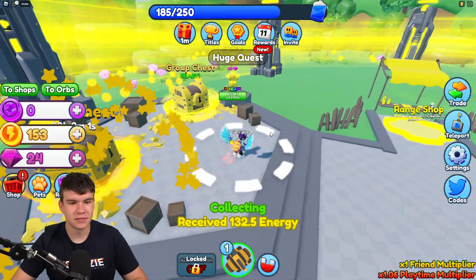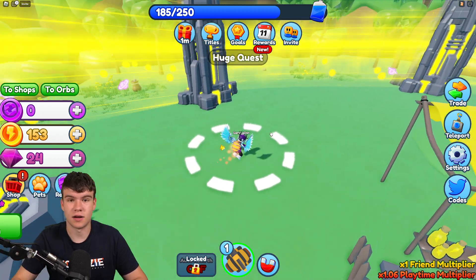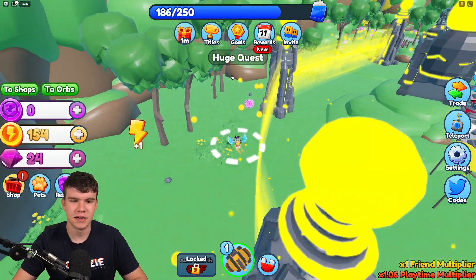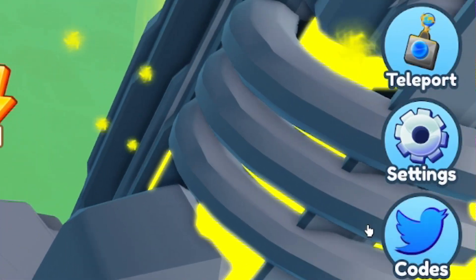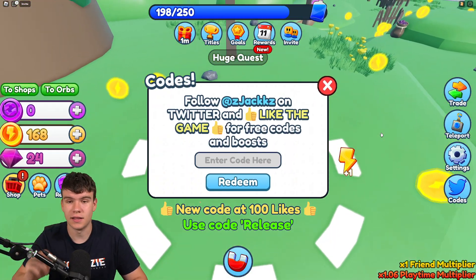I've got a lot of working codes to redeem inside of this game. If you do not know how to redeem codes in Energy Simulator, what you want to do is go to the right, click on where it says 'Codes,' and the code menu will come up. These are in no particular order, so let's just get into it.